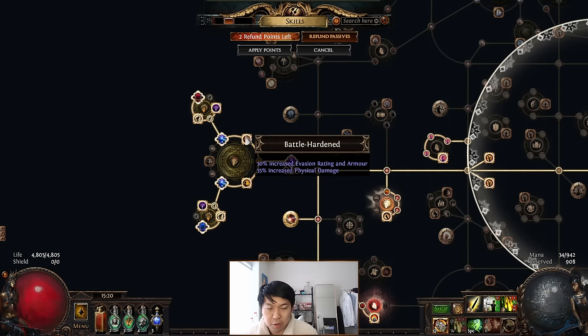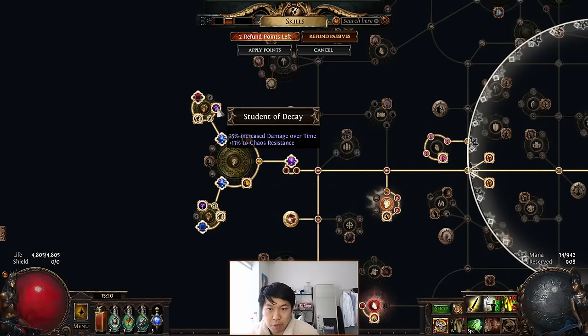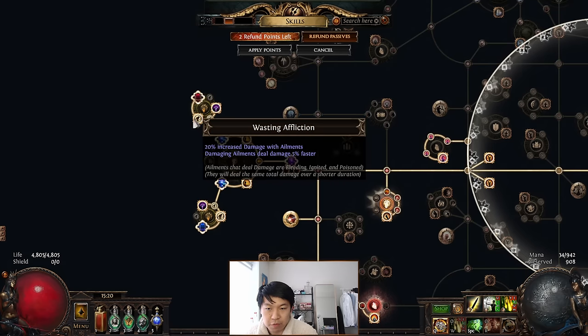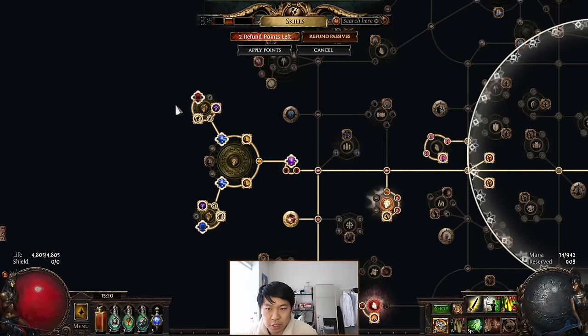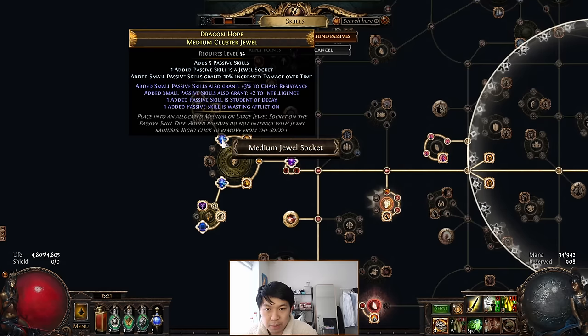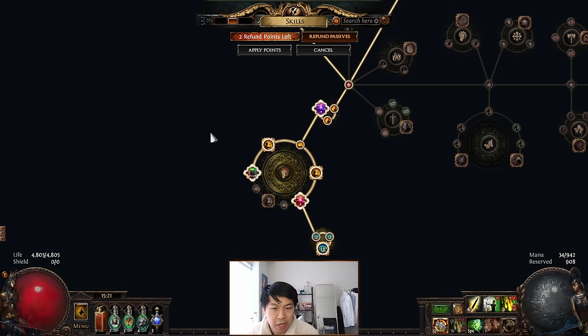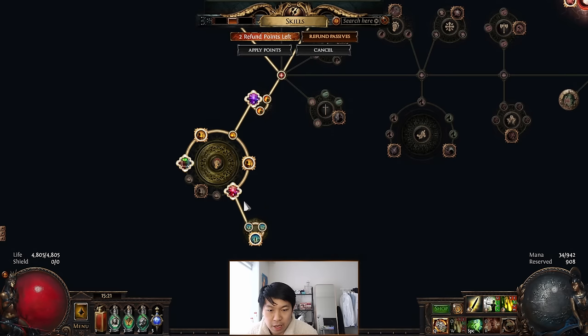The clusters also give a nice bit of evasion rating and armor, and both give Fizz damage which is great. For medium clusters I'm running increased DOT clusters - Student of Decay and Wasting Affliction. Student of Decay helps with Chaos Resistance and gives a bit of DOT. I'm running these two medium clusters to help with Chaos Resistance, because Chaos Res becomes relevant later on especially for endgame bosses. I'm also grabbing a Mana Reservation cluster to make Malevolence a bit cheaper.